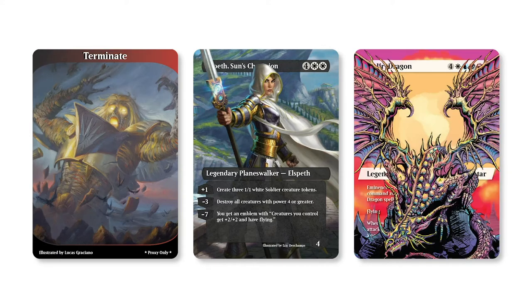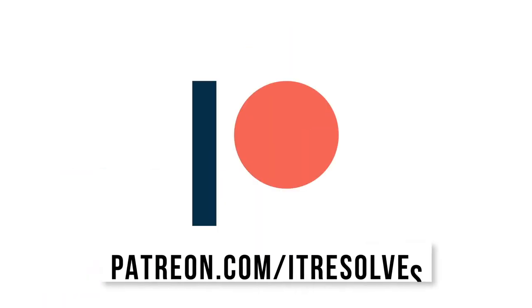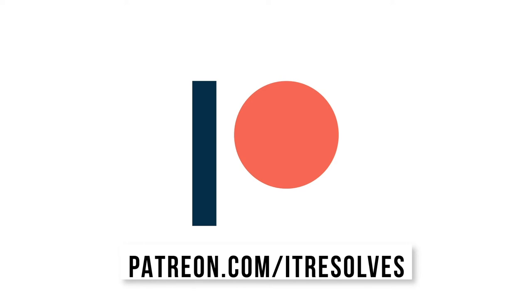What's up, guys? The February Patreon rewards are now available. Terminate, Elspeth's Sons Champion, and the Ur-Dragon are all available through the end of the month. If you'd like to support our channel and pick up these sweet proxies, you can do so at patreon.com/itresolves or by clicking the link in the description below.